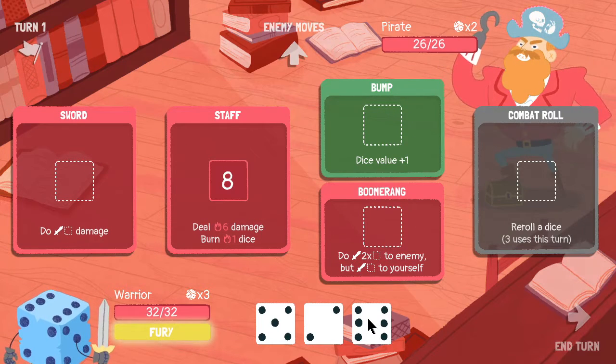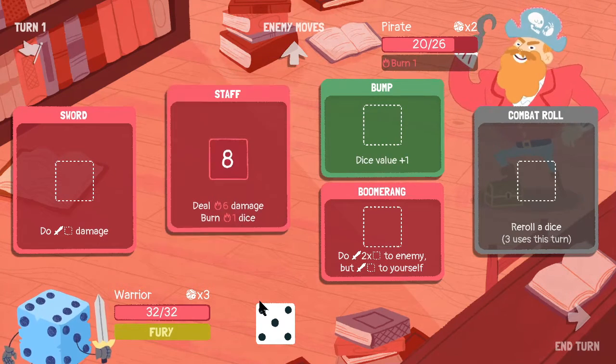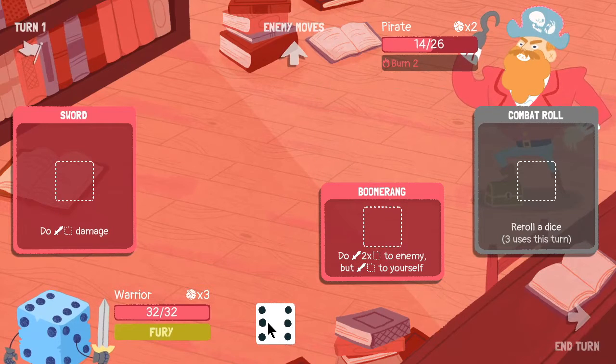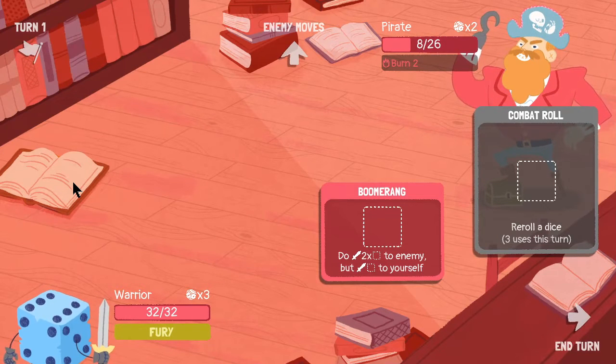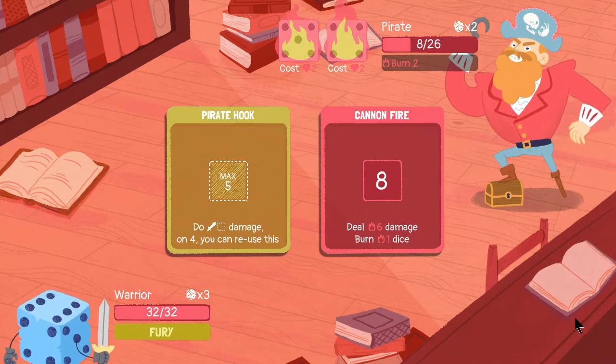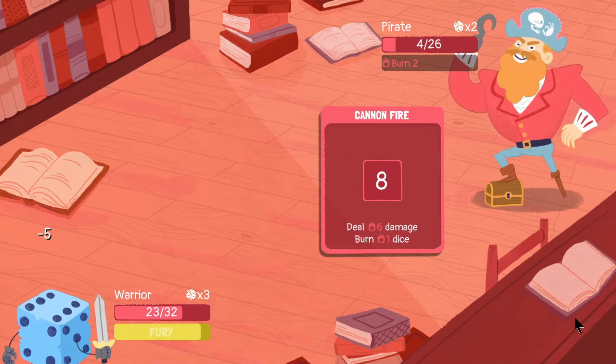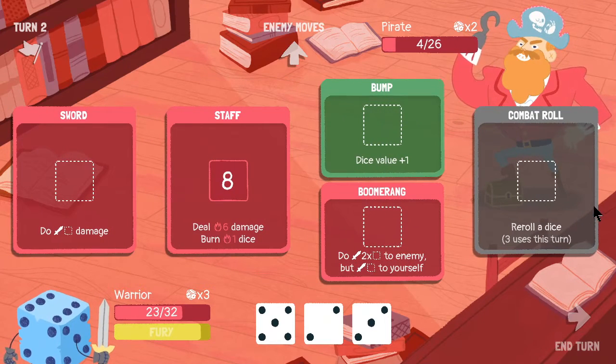Let me think about this for a second. If I use Fury with the boomerang, I could do 24 damage, but I'll do 12 damage to myself — maybe that's not a good idea. Instead, let's do Fury with the Staff and then bump. Actually, if I unequip the bump and equip the healing crystal, that will somewhat offset the damage I do to myself with the boomerang. Obviously, I didn't do a very good job of that.